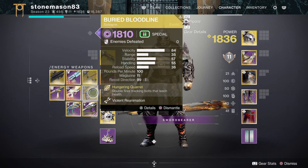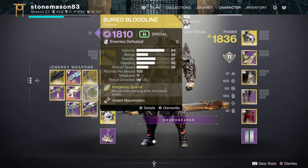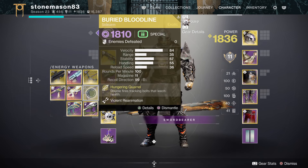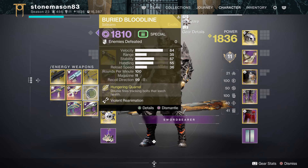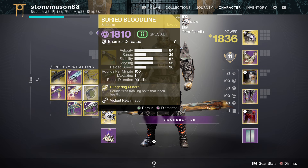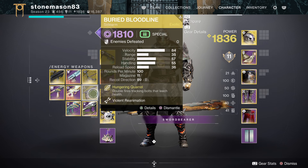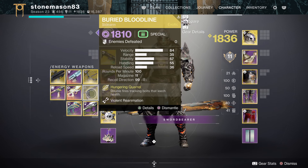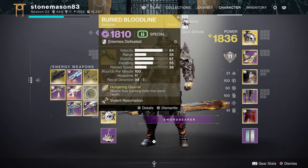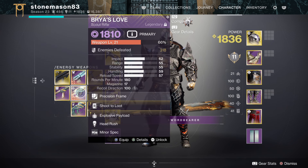Buried Bloodline — I've still yet to get the catalyst because I've been too busy making videos, so go ahead and like the video. We have unstoppable sidearms this season, so yet again sidearms benefit from overcharged weapon mods for 25% more damage and can stun champions. Buried Bloodline also lets you get Devour on any subclass, not just void. I'd recommend bringing it if you have one, because it's better than all other void sidearms regardless of being primary ammo only.